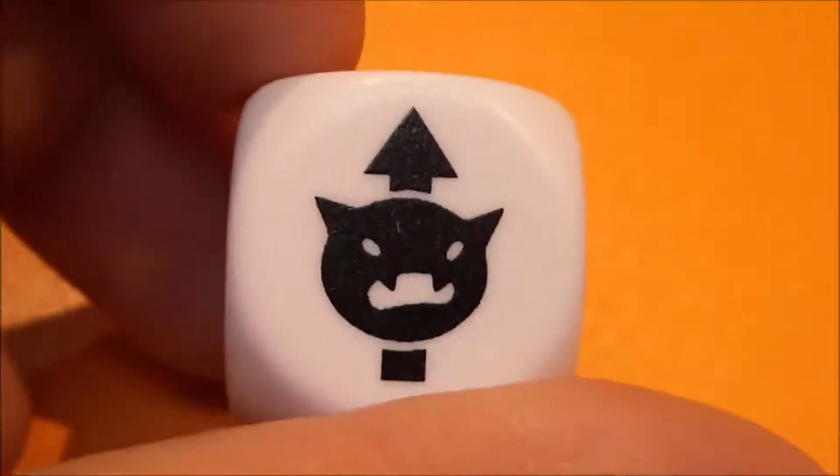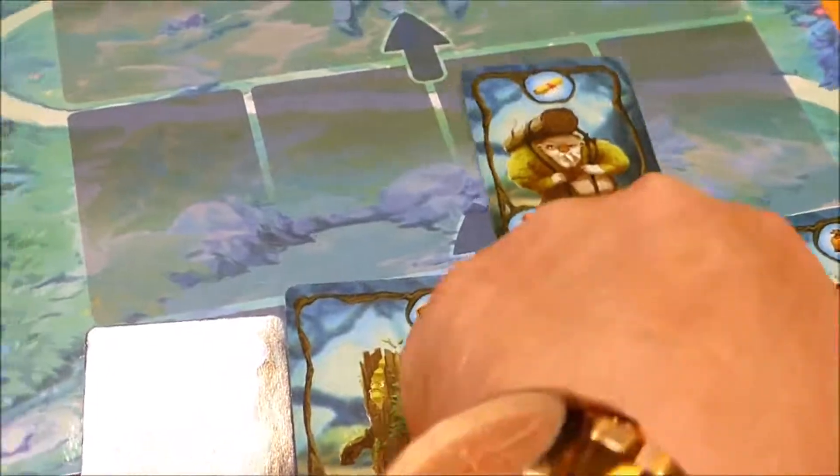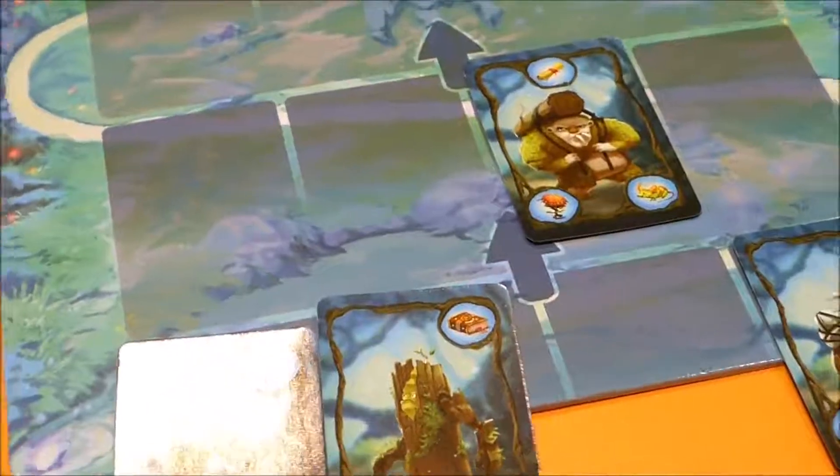After moving the figure, the player has to roll the die. If it shows a shadow creature, one card is moved one space further in the direction of the castle.